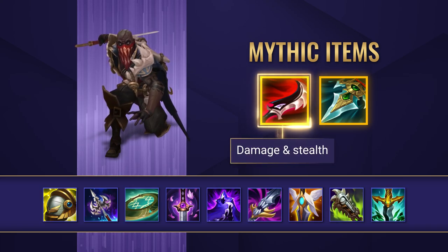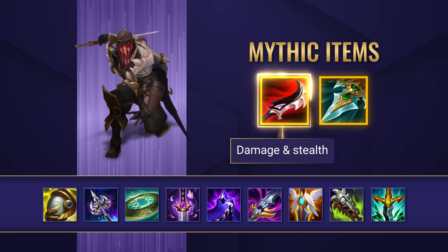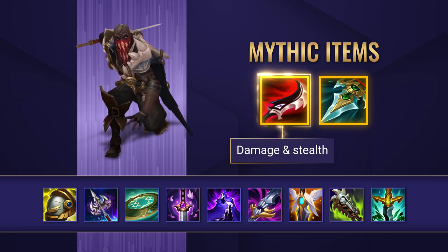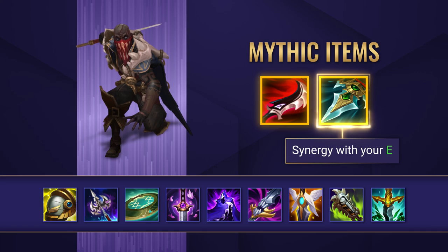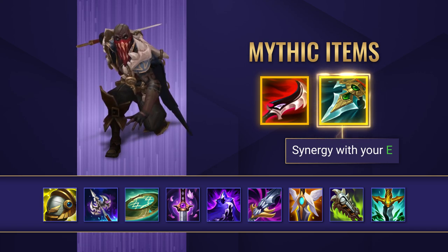When it comes to your mythic item, Duskblade of Drakthar is a solid choice to go for. It drastically increases his burst damage potential, whilst allowing him to easily slip away after securing a takedown. When combined with Pyke's ultimate resets, this can be really hard to play against. You can also go for Prowler's Claw if you're feeling brave though — it has amazing synergy with your E, but it is fairly tricky to get the hang of.